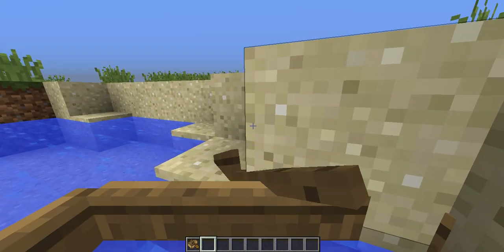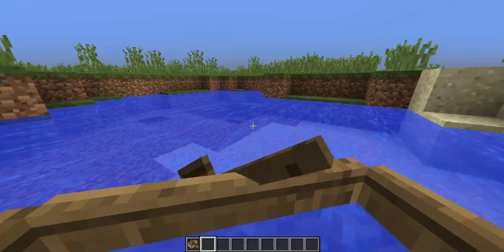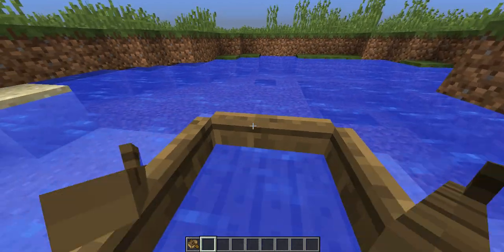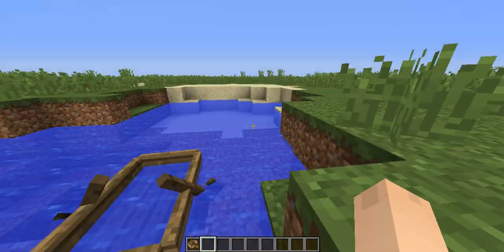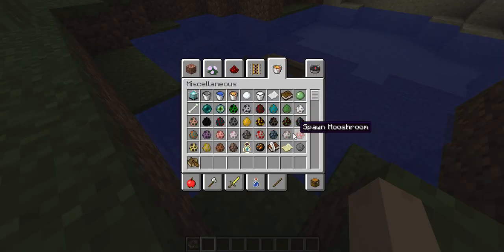Another great addition: boats can no longer break. Boats are now unbreakable in 1.9! See, there's no way I can break it.